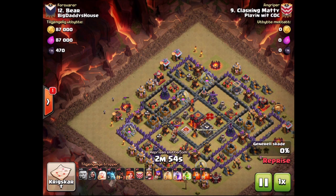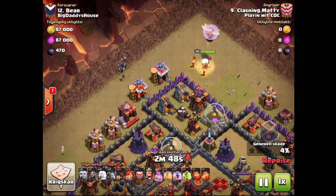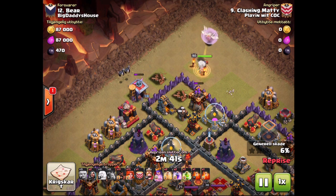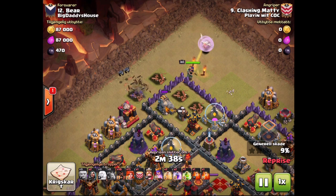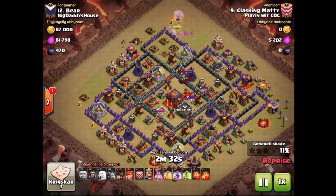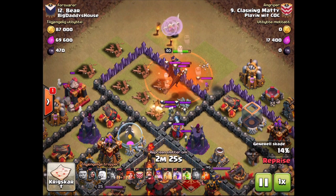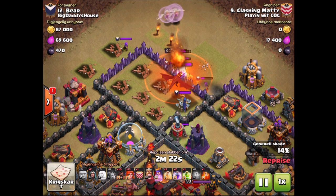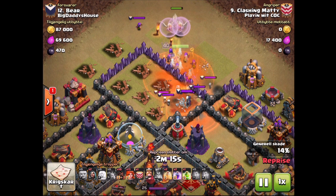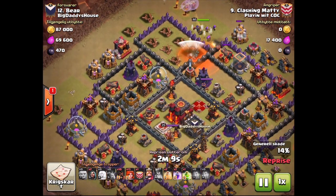Let's see what went right and what went wrong. The wizards on the funnel - that went perfectly and did what I needed. The queen on the walk - in terms of the actual direction she walked, that was perfect. The CC pull was a little bit sloppier though. It went and ended up going for my minion, which pulled half the CC off. Then I didn't place the poison well enough - I placed it too far near the queen and didn't place it early enough, so the witch wasn't effective and I had to drop the ability down a little bit early. It ended up being okay though - the queen did hit the witch so I didn't need the second poison.